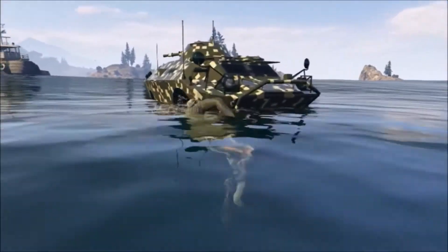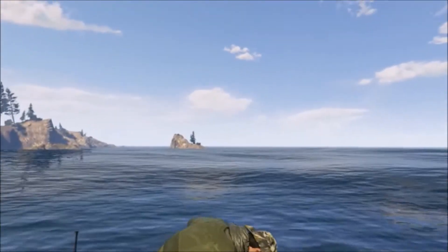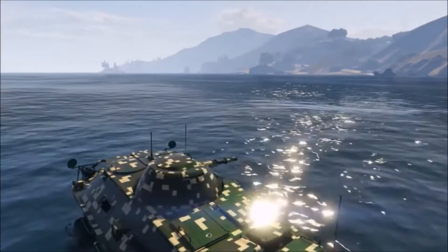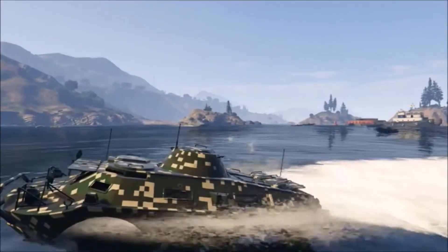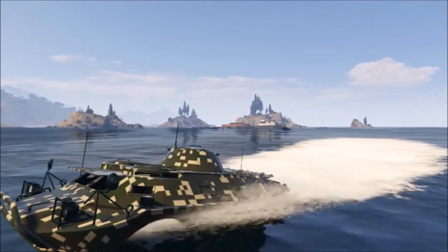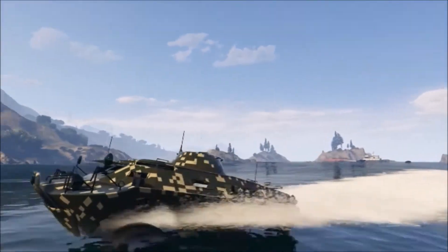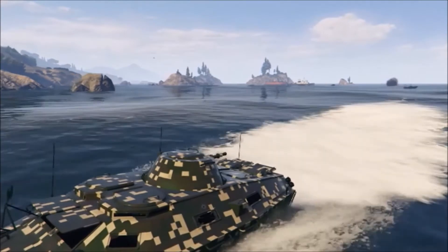All you have to do is jump in the APC, which is a pretty cool amphibious tank vehicle. Now you're just heading forward to land and there's gonna be a bunch more Meriwether coming for you. This is basically more like a training mission to train you how to use this vehicle than a contact mission. It has a pretty good payout — not too bad, but could be a little better for the amount of work you're doing.